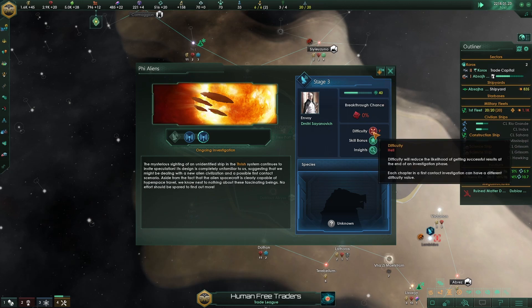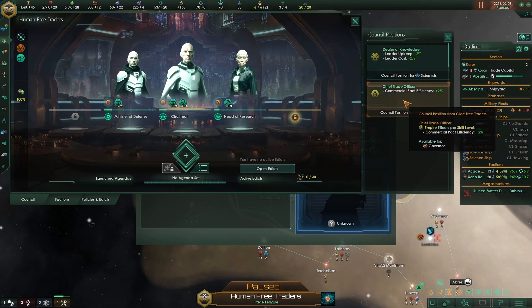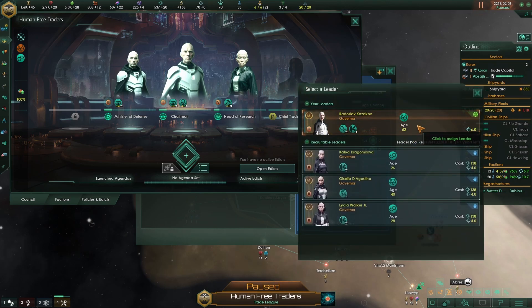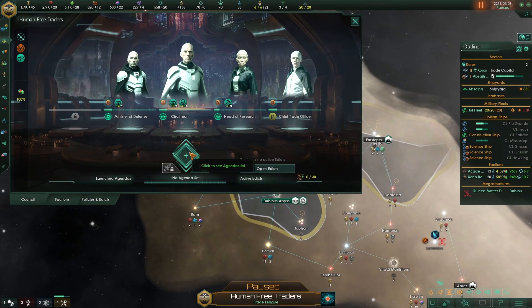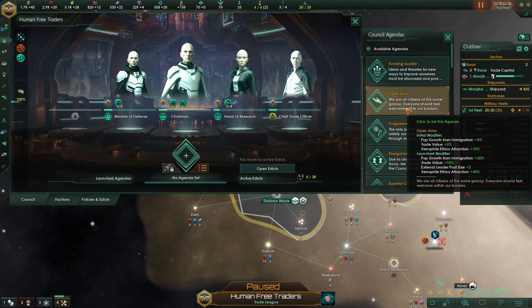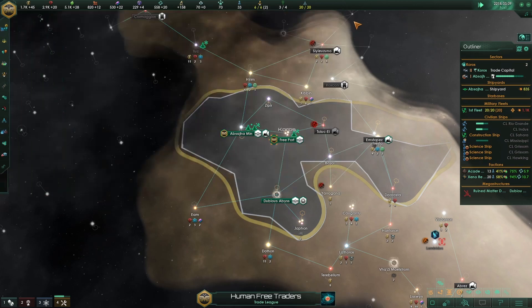Difficulty — hell. Okay, that's cheerful. Expand the council — brilliant. Chief trade officer, dealer of knowledge. Chief trade officer — governor. Governor is now on the council. We've got the agenda: open arms. Arms — we're all citizens of the same galaxy, everyone shall be welcome within our borders. Three plus five growth — let's do open arms. Let's be friendly. Let's hope that doesn't come back and bite us. These guys are actually nice.